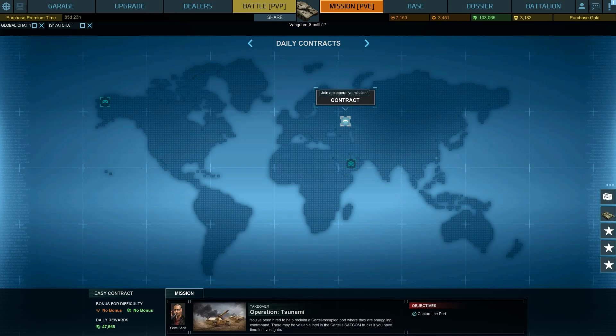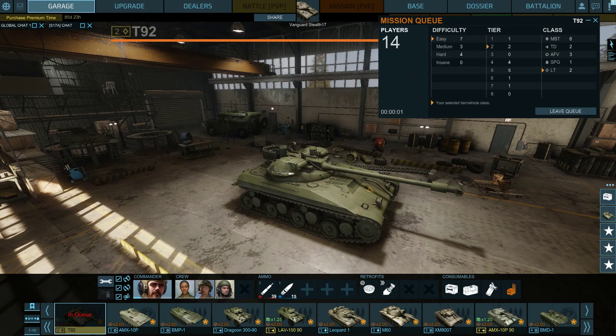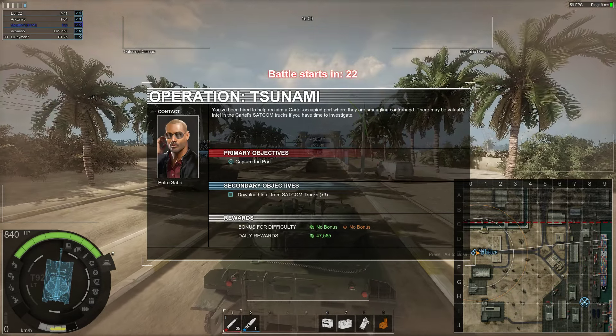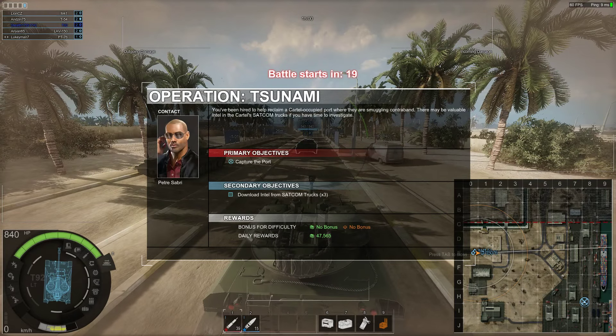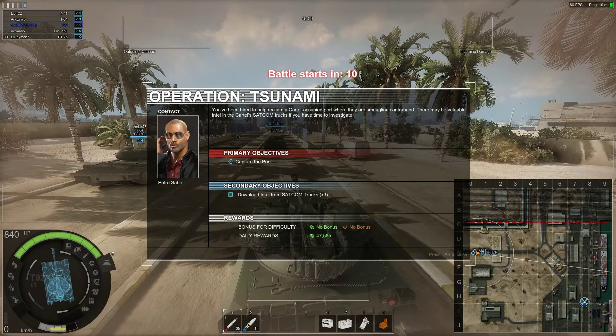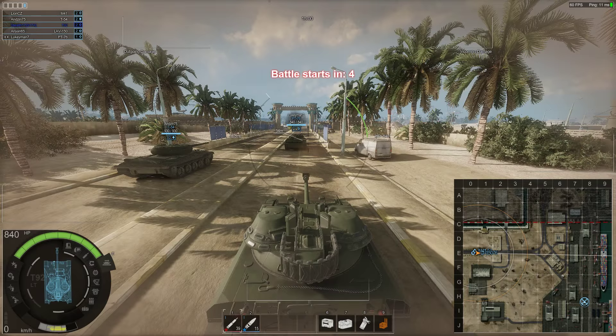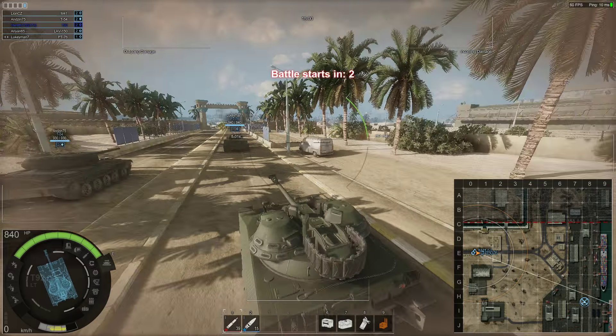I can only do the easy contracts unfortunately, which means you're usually not getting that much of a bonus. However, you do get the daily rewards — another 47,000 credits that's pretty much free the moment we complete the PvE mission. Operation Tsunami — which is pretty accurately named when I'm driving a light tank. I have to download some SATCOM trucks and capture the port. For a T-92 this is a decent situation because there's quite a bit of terrain cover to use. I usually head left because there's up-and-down terrain I can hide behind.